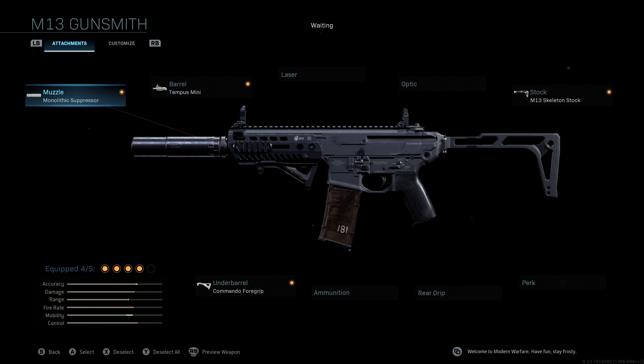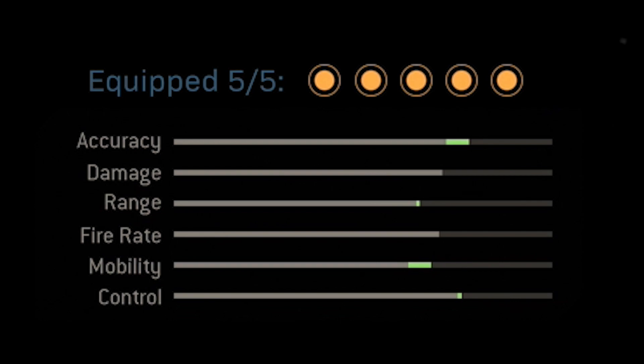If you guys take a look at the attachments that come with the original blueprint, you'll see that this is an M13 assault rifle meant to play like an SMG. The stats give us a nice mobility boost and a very small accuracy and range boost, but we end up losing control. We can fix this to keep this an SMG-type M13 and have better stats — not only a really good mobility boost but a really nice accuracy boost, the same range boost, and a little bit of a control boost as well.